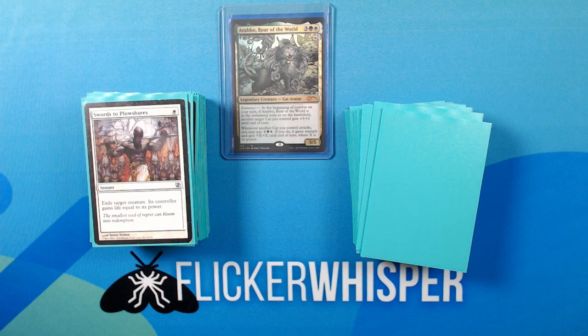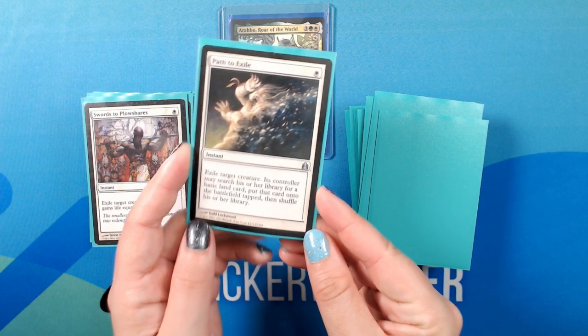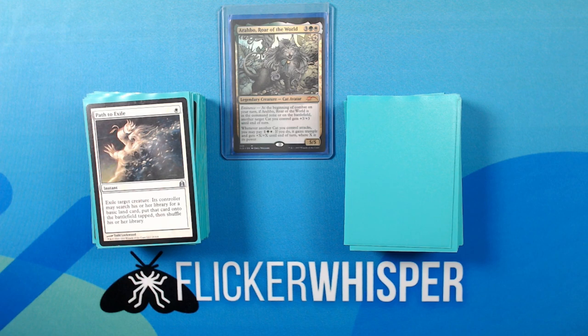Swords to Plowshares — White for an instant. Exile target creature. Its controller gains life equal to its power. Path to Exile — White for an instant. Exile target creature. Its controller may search their library for a basic land card, put that card onto the battlefield tapped, then shuffle their library.